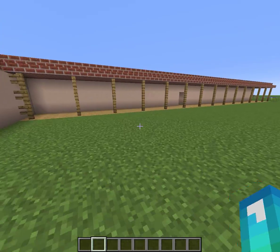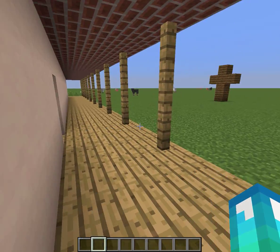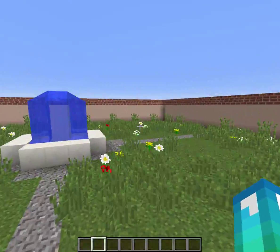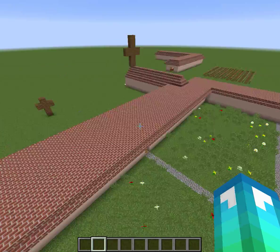Over here is the hall where people would walk to where they need to go. This is the courtyard. There is a fountain that has an irrigation system that connects to the river.